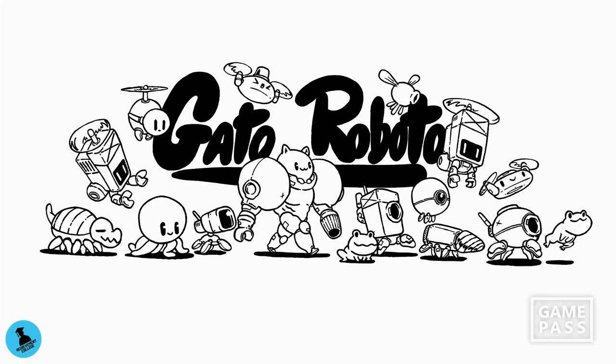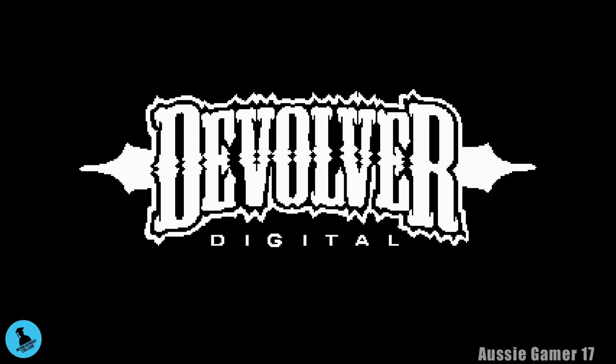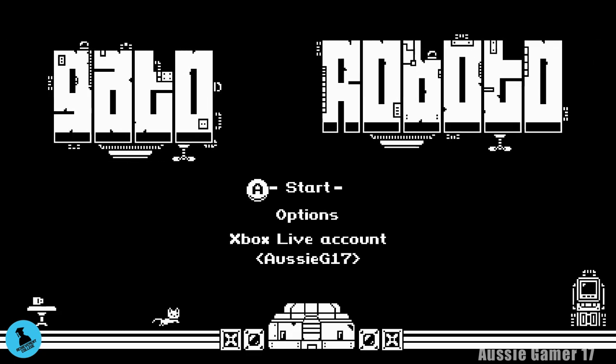All righty, welcome to another edition of Achievement College, my step-by-step guide to getting you that game in school. This is AussieGamer17 and today we are playing Gato Roboto, a game that recently released onto Xbox Game Pass. You know I like to cover the Game Pass games, and this is no exception.